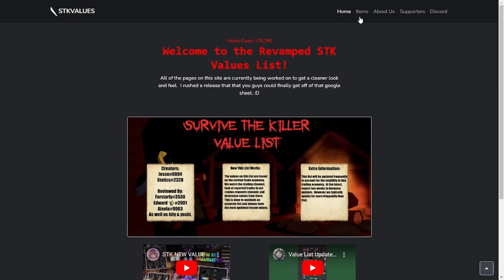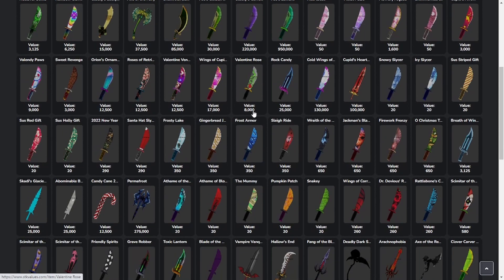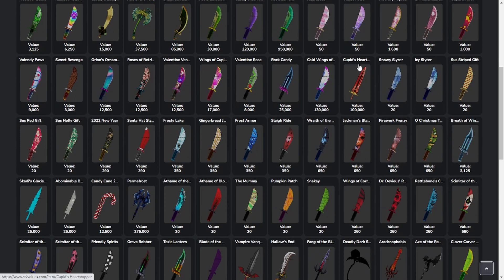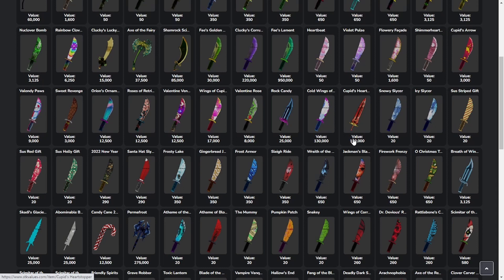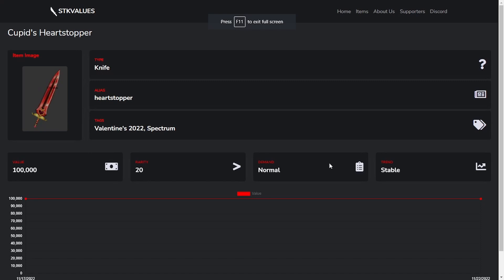I'm just going to show you guys an example here. If you go to items, they actually updated their value list recently, and it looks way better now. It shows you all the knives in Survivor Killer and what their value is. So if you are trading and let's say someone's trading you like a cold wings and a cupid, that's 130,000. But you offer a heart stopper for that — that's 100,000 — and they accept it. Then you're winning because cold wings is more, it's 30,000 more. It's lower than value apparently, but I'd say it's a win trade because both items' demands are normal, as you see. And both of the items I used haven't crashed at all recently.